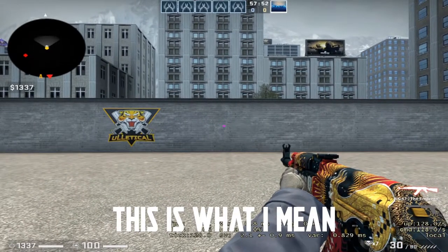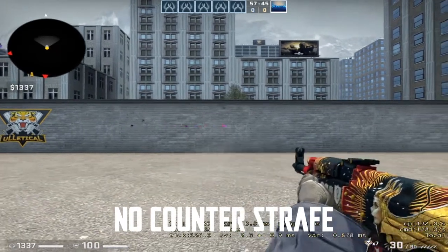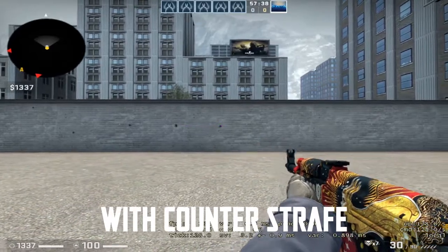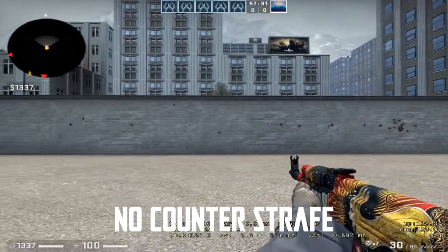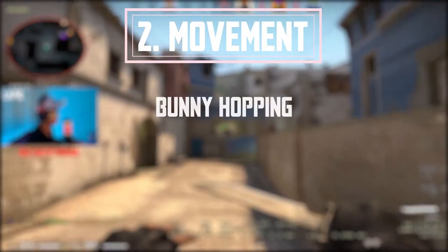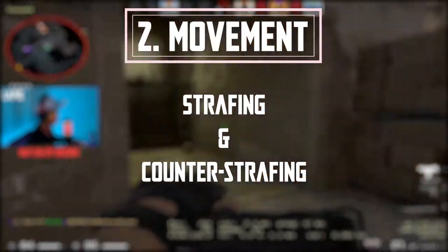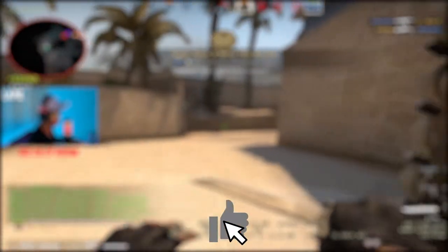Rather than just lifting your finger off the key — if you're going right holding D and you just lift your finger, your player is still moving for a split second, and in that split second your shots will be inaccurate. That's where counter-strafing comes in: when moving right, immediately press A to bring your player to a complete stop so your first shot is accurate. There are other movements like bunny hopping, shoulder peeking, wide and jiggle peeking, but strafing and counter-strafing are the ones to master first.